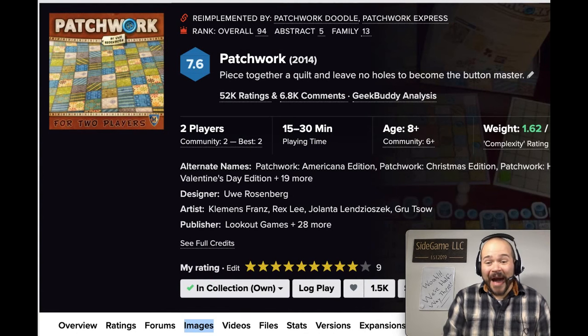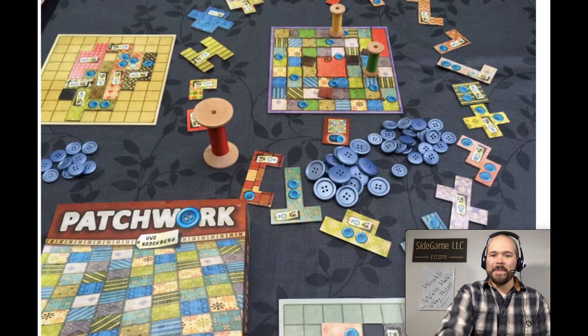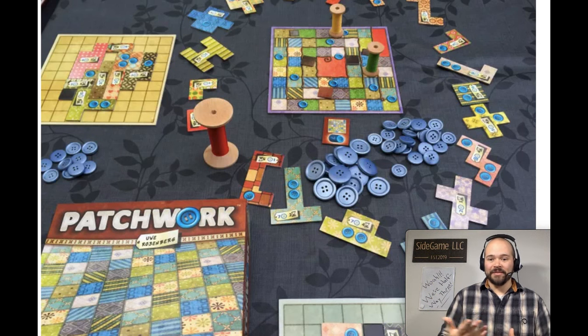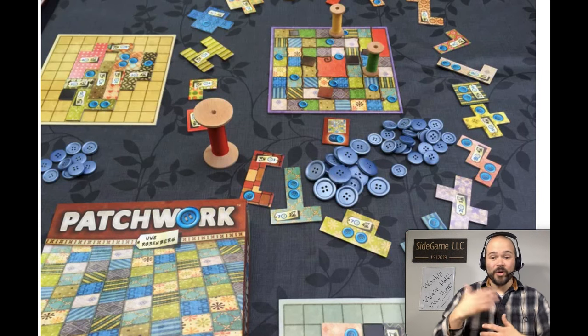My number 60 goes to Patchwork, coming in at number 94 last year. This is a head-to-head two-player game where you and your opponent are creating patchwork quilts through drafting polyomino tiles. You do this by paying either time — the amount of turns you have in the whole game — or buttons, which are your currency and also the points at the end of the game. My favorite part is actually the juggling of multiple currencies.